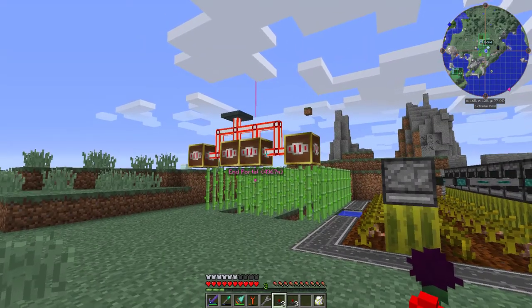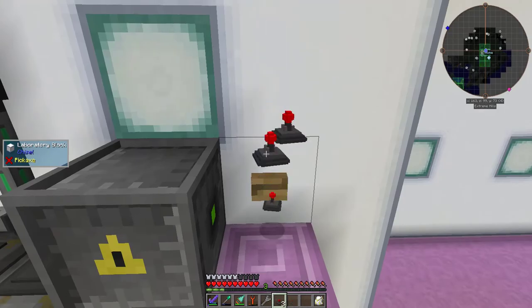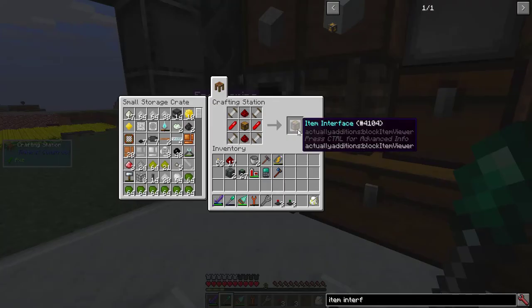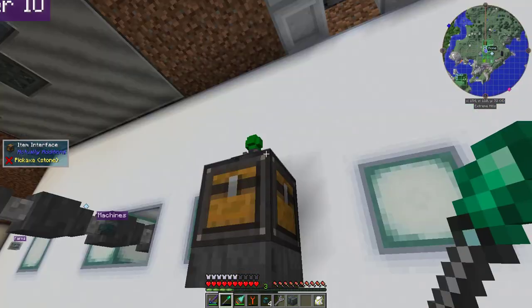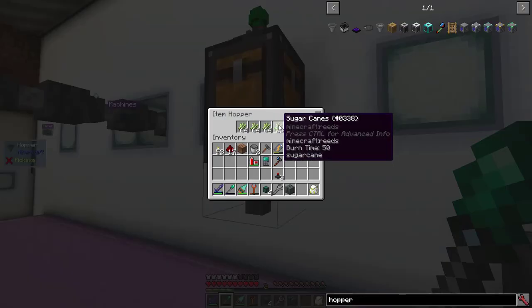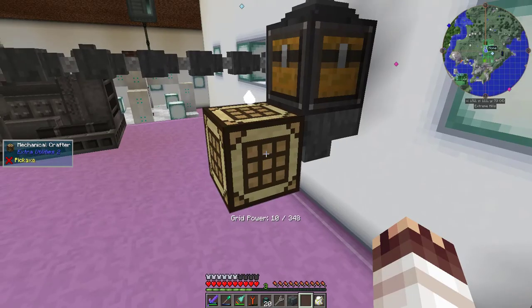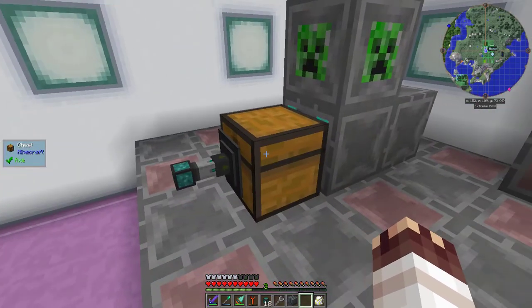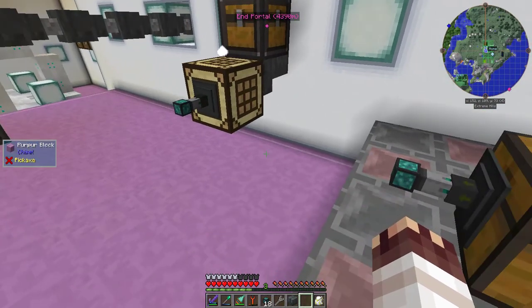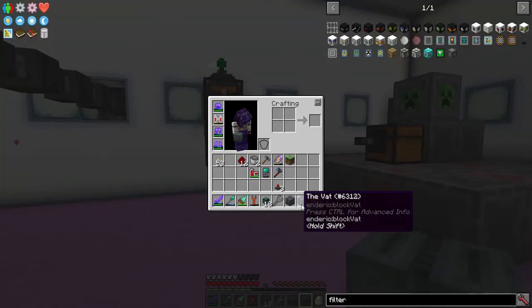To transfer items from my sugarcane farm, I'm going to need item laser relays, so I'll just cycle through an atomic reconstructor. I'll need an item interface to actually transfer the items: item conduits extracting from the breakers into a chest, item relays connecting to an item interface, and a hopper to pull the sugar canes out of the chest. I've added a mechanical crafter from Extra Utilities 2 to make sugar. Now I'm extracting from the crafter in the chest with a filter for gunpowder and sugar, and I've got a conduit line taking the potatoes and the redstone. So all I have to do left is set up the vats.